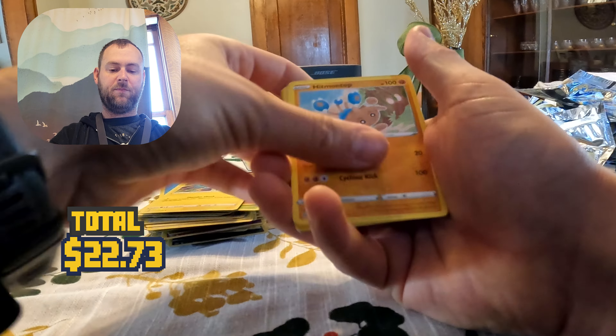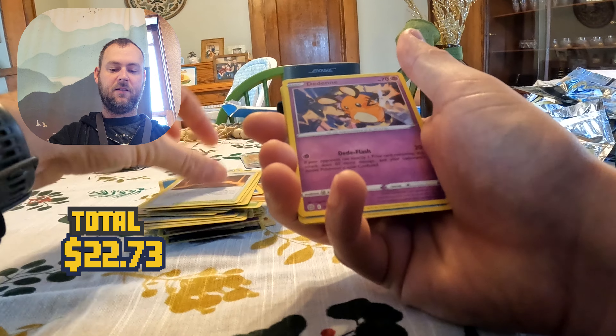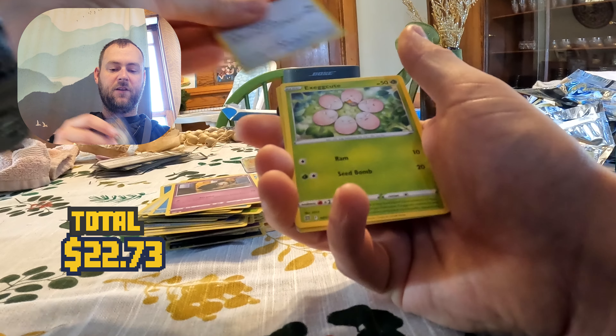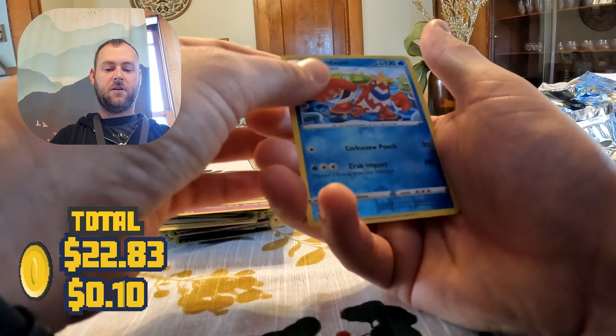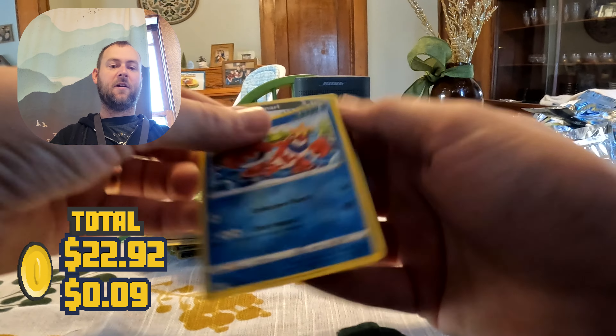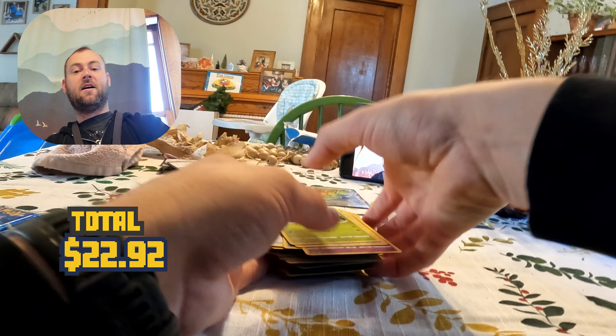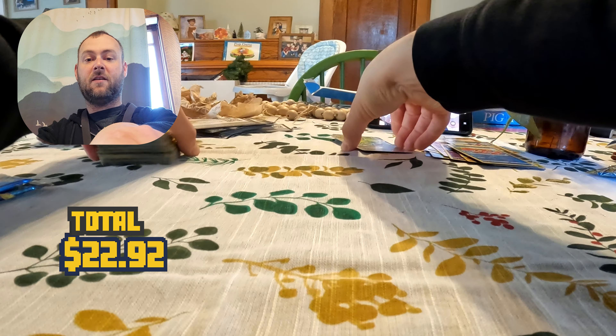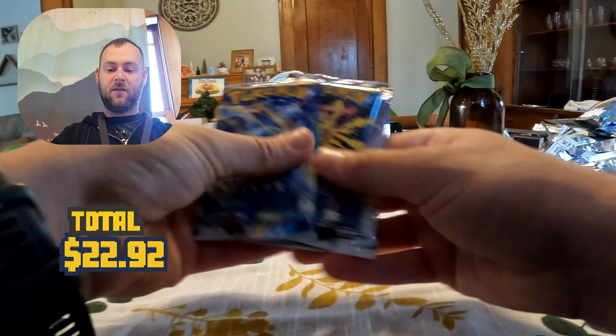Water, Luxio, Hitmonchan, Magma Basin, The Den, Cubchoo, Duskull, Farfetch'd, Exeggcute, Remoraid, and Grimmsnarl. Again, you guys cannot be upset in the least bit — we have that Arceus. That is such a great card. Alright.